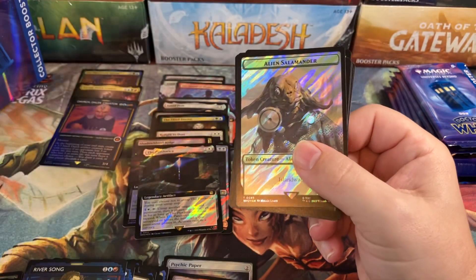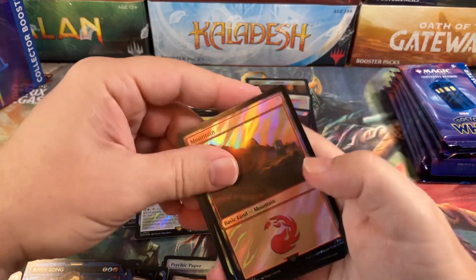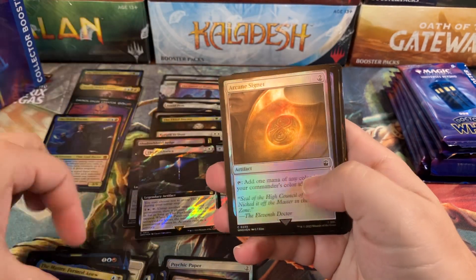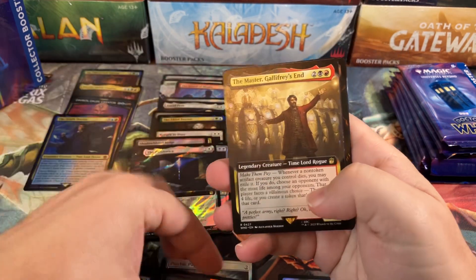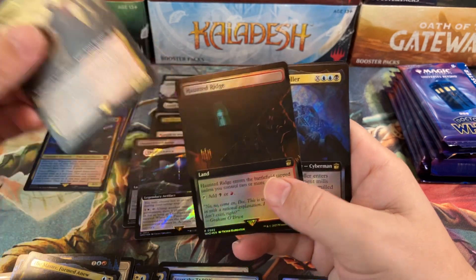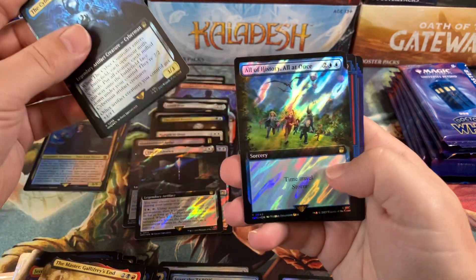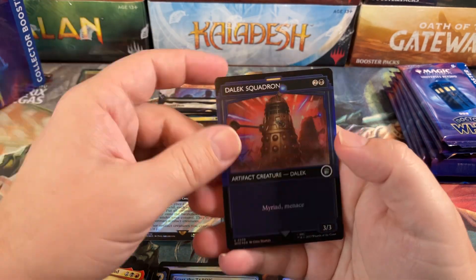Can we get some value please? Alien Salamander and Dalek in the search well, Search Well Mountain, 10th Doctor — told you! Master Formed, a new Celestial Colonnade, Arcane Signet for a rare, Star of the Turst, Gallifrey's End again, Thespian Stage, Jenny, Haunted Ridge, Cyber Controller, and a kind of bland surge.